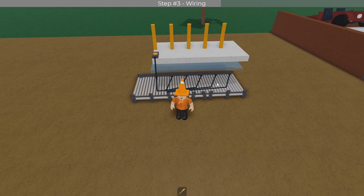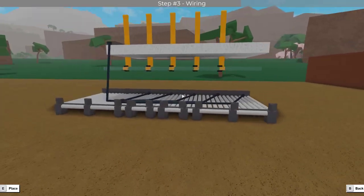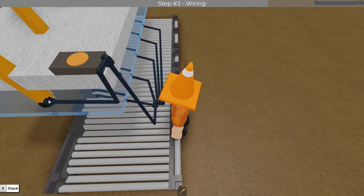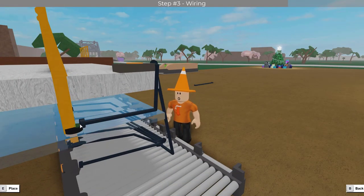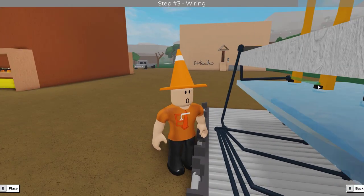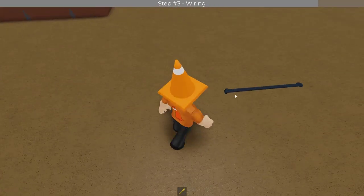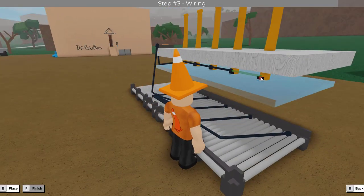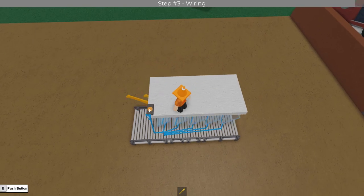Anyways, if done right, when hitting the button, everything should go upwards. Now it's time for phase 2. Start grabbing your remaining wires and wire them up back from the input down onto the second layer here. Start by connecting one onto this button right here. Then from there, wire it up from the tip of that wire to the next door button. Keep repeating this process until all the doors are connected. And just like that, the build is done. Pushing the button once will retract the gate, while pushing it again will bring it back up.